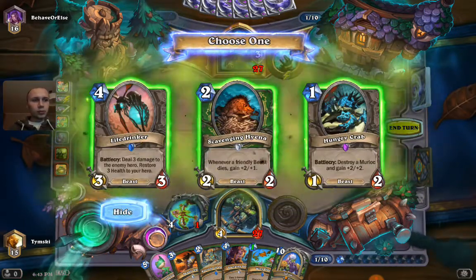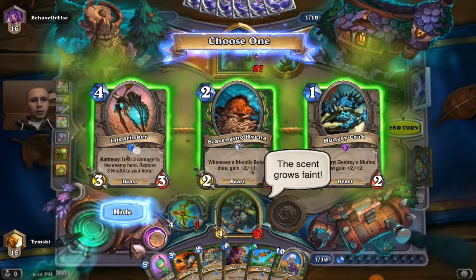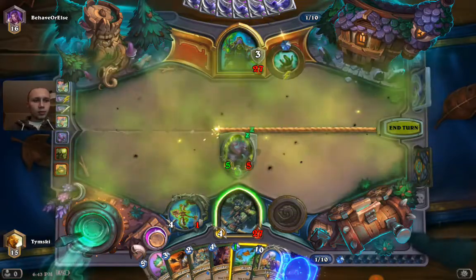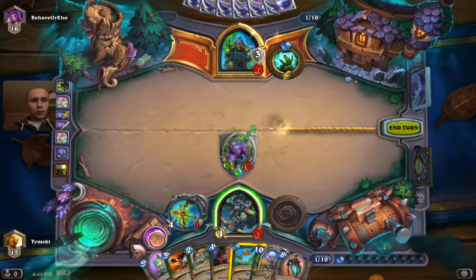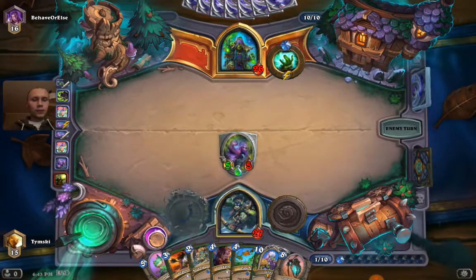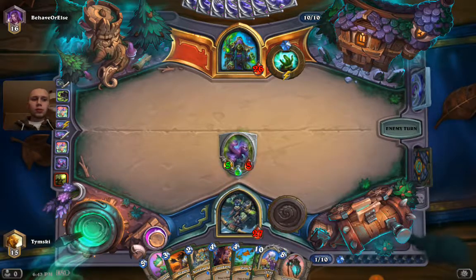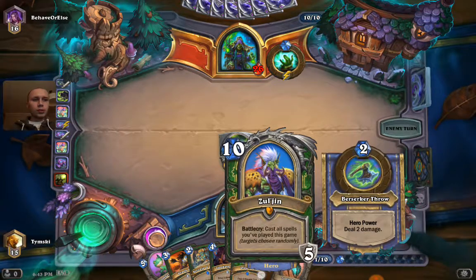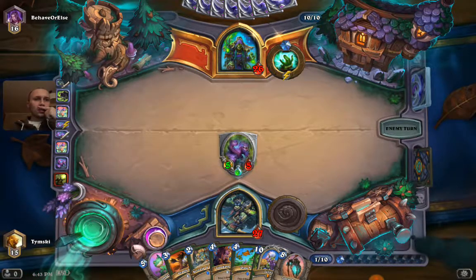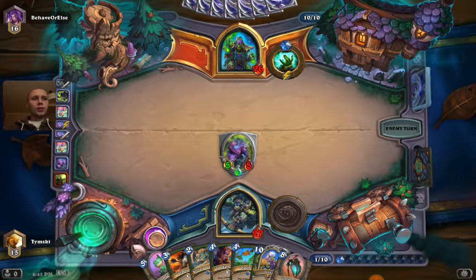Hungry Crab. I could draw first and destroy the amalgam. Live Drinker into Stagadon - 8 mana. And go face. 6 cards but my board will be full of wolves - 7 wolves. So I should probably just play this Zulgin instead of that zombie beast. Show me what you got, 10 mana.